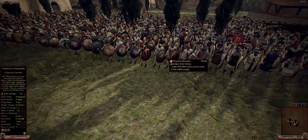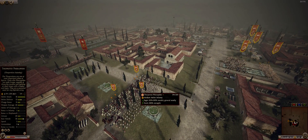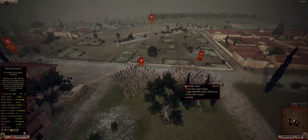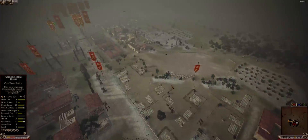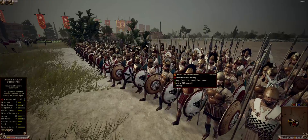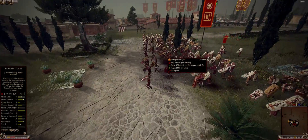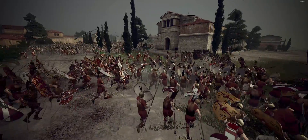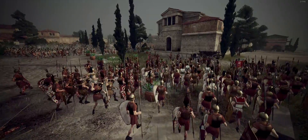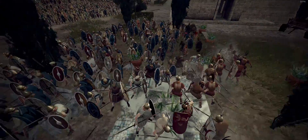Those units have two volleys of javelins, which is decent to have in the army. But when you can recruit Agrianian Axemen, they're much better against Rome because of their armor penetration — it's extremely effective against Rome in the early stage when Rome doesn't have a good counter. My javelin units are popping out as many javelins as they can. I decided to throw myself into melee before they could throw all their pilum — that unit didn't have a chance to throw their pilum, so the charge was very successful with good kills.